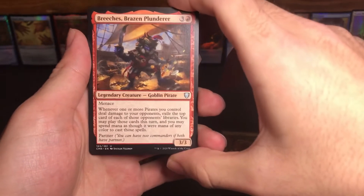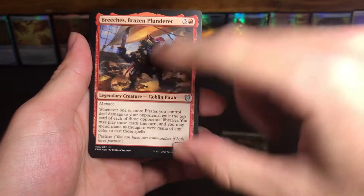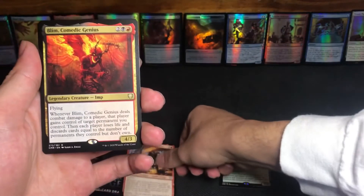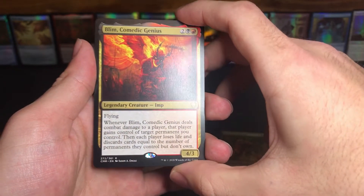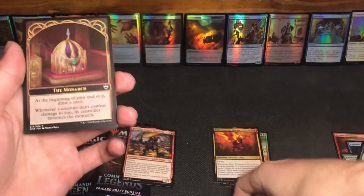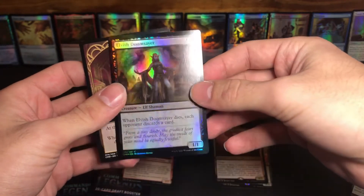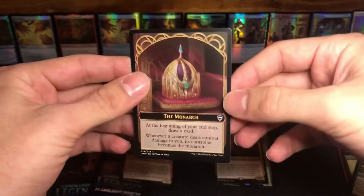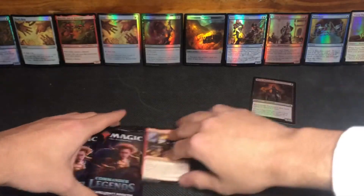We have another uncommon. I'm still not exactly sure about the whole order of the cards, but this one's a legendary creature, so I'm guessing this is a commander — is that right? Another legendary creature, so this must be another commander — Blim, Comedic Genius, and this one's a rare. We got a common, Elvish Doomsayer — and a foil, not sure if it's worth anything. And then we got a token — the Monarch. That was our first booster pack.